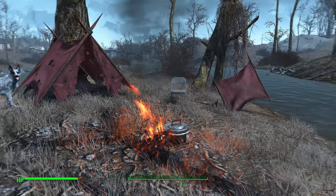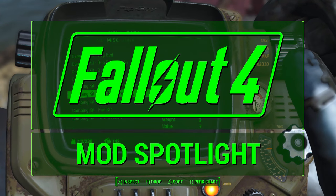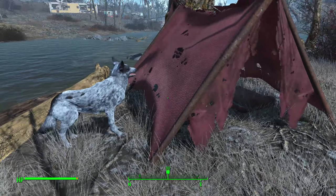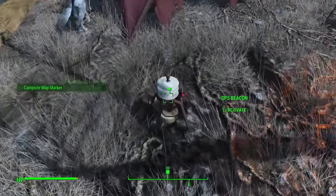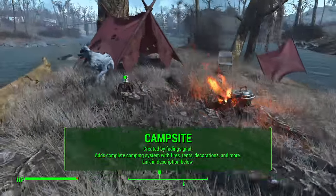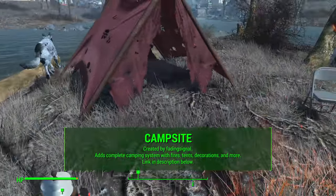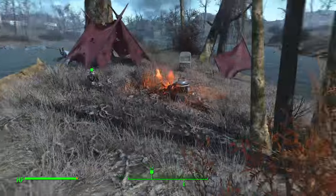What's up guys, JV2017 here and today we are continuing my Mods Spotlight series where we look at the newest, most popular mods available on Bethesda.net for PC and coming soon to consoles. This time we're looking at one of the most popular mods available so far called Campsite by Fading Signal. This mod adds craftable tents and sleeping bags along with fires, cooking pots and other decorations to create your own custom campsite anywhere in the wasteland.